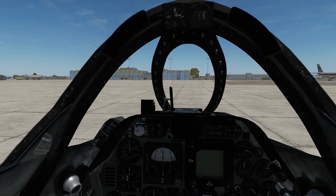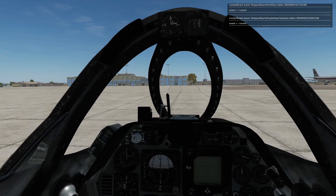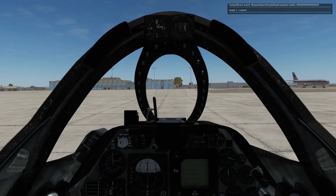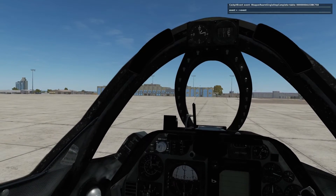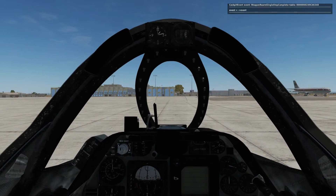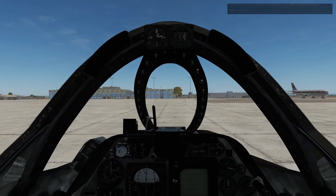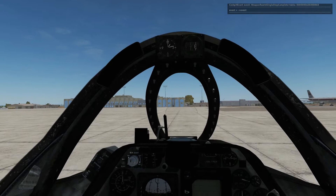The AGM-45A Shrikes are fairly old anti-radiation missiles. They are passive fire-and-forget missiles — we're going to get a lock on a hostile radar source, fire the missile, and then turn the aircraft away because it will be completely self-guiding at that point. Maximum range of the weapon per the flight manual is 10 miles, though we've had shots of up to 14 miles when firing from very fast and very high to increase the lofting effect of the missile.